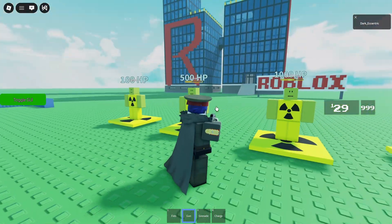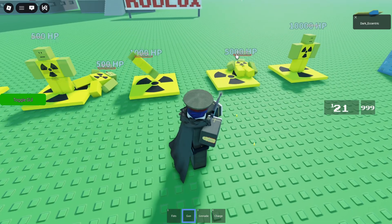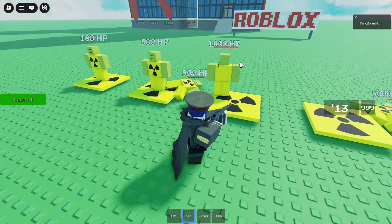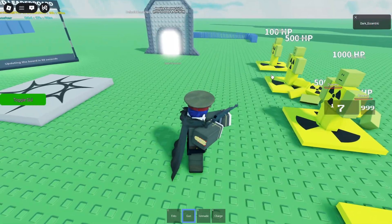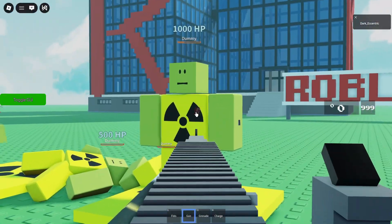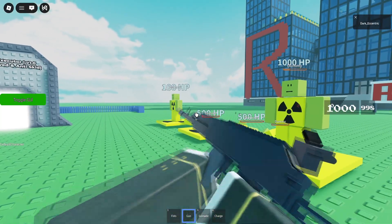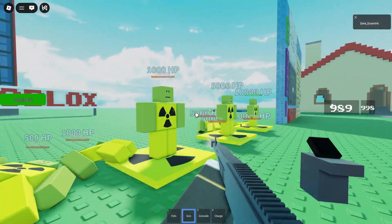Then the next tool is the gun. It will deal a percentage of the player's HP depending on where you shoot them. You can also use this gun in first person. Press R to reload. So the gun is actually very powerful.